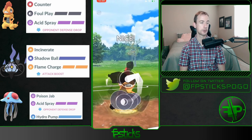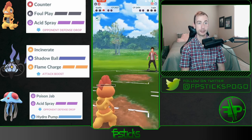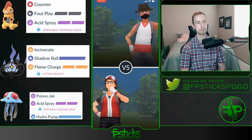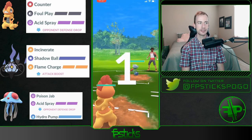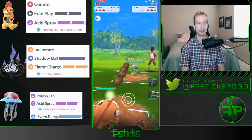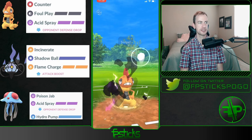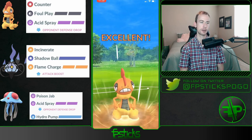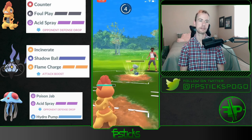Okay, needs to get to a Foul Play on this Scrafty, has lots of energy stored — even throws one Counter for optimal fast move timing there and takes out the Lugia. Nice, good game. Acid Spray Scrafty is definitely an interesting choice — I prefer Power Up Punch when I run Scrafty, just to ramp up my own attack instead of dropping my opponent's defense, but they do serve fairly similar purposes.